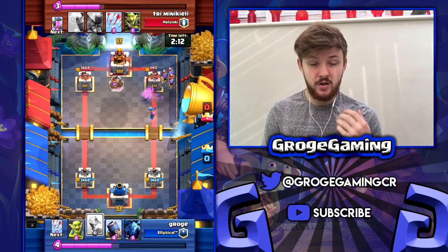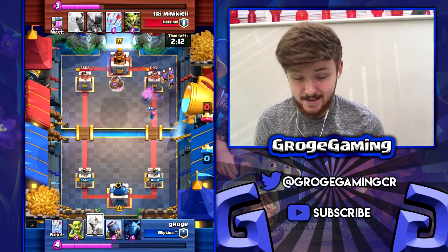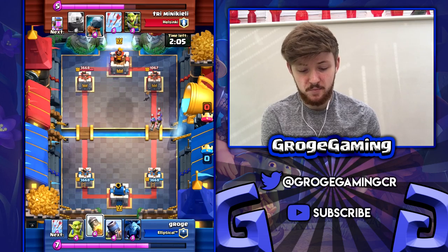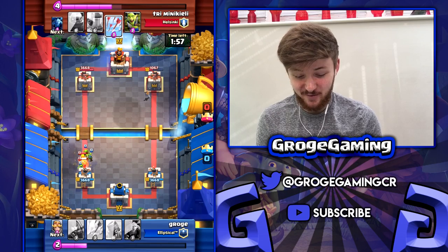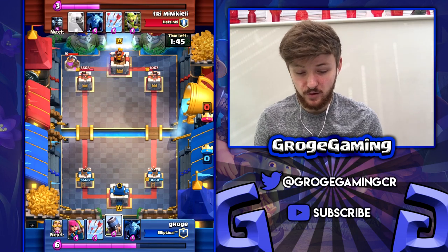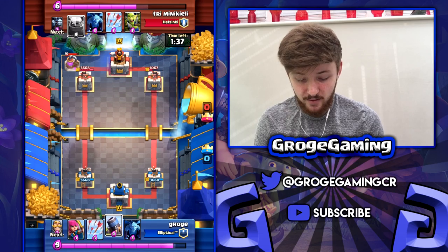The only other thing he would have would be ground troops, so the knight with the archer supporting would actually be really really deadly against his deck. It kind of forces him to play three musketeers — I don't know why he played them there — and I was pretending to be screwed with the crying face, but obviously I had a trick up my sleeve. We've got the guy's tower down to a fair amount.